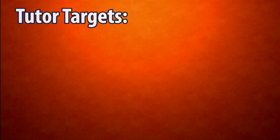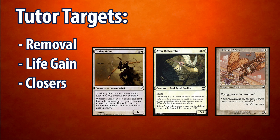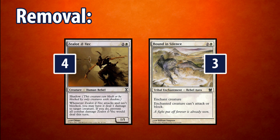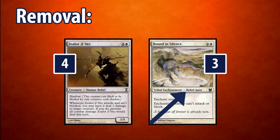So what exactly are we tutoring for? We play a toolbox of Rebels, each with their own purpose. First up, we have our removal package in the form of 4 Zealot Il-Vec and 3 Bound in Silence. The Rebel tutors search up Rebel permanents, and Bound in Silence counts as a Rebel permanent, so it's tutorable.